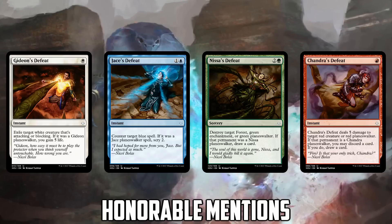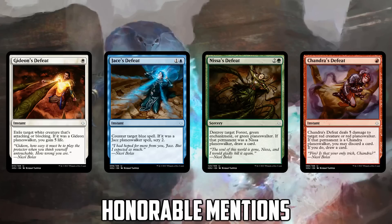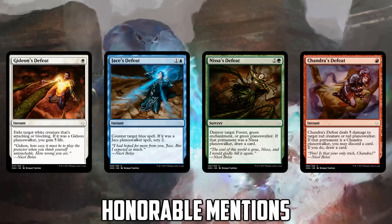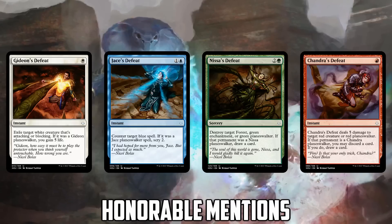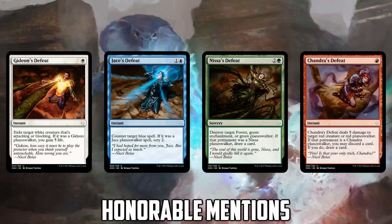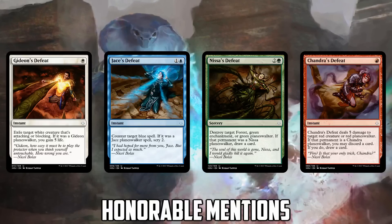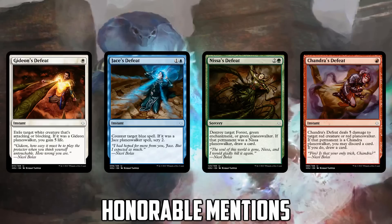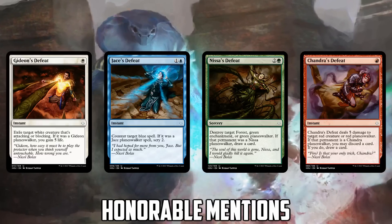As for the rest of the cycle, it's really meta-dependent. If there are red Planeswalkers you need to kill like Nahiri, Chandra's Defeat is pretty good. I don't know if there's enough red creatures to merit sideboard consideration. Three-mana land destruction is interesting, but Nissa's Defeat requires enough green enchantments or Planeswalkers. Jace's Defeat — I don't see Gainsay showing up in sideboards, and I don't think countering Jace will change that. Gideon's Defeat, maybe — there are Human Company decks with aggressive white creatures, but it's a tough sell. Liliana's Defeat is probably the closest to being a real sideboard card.